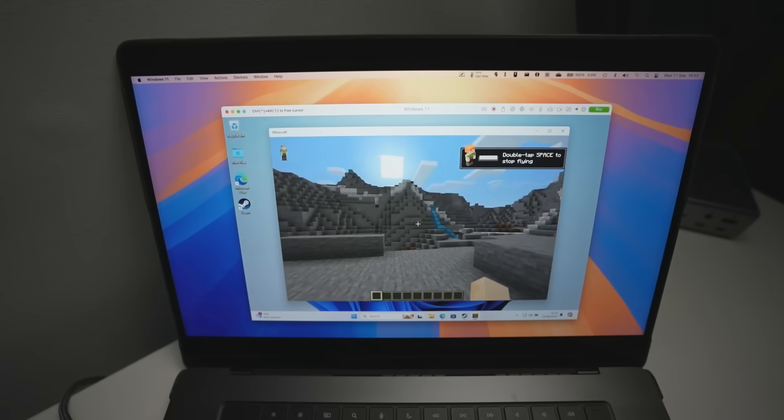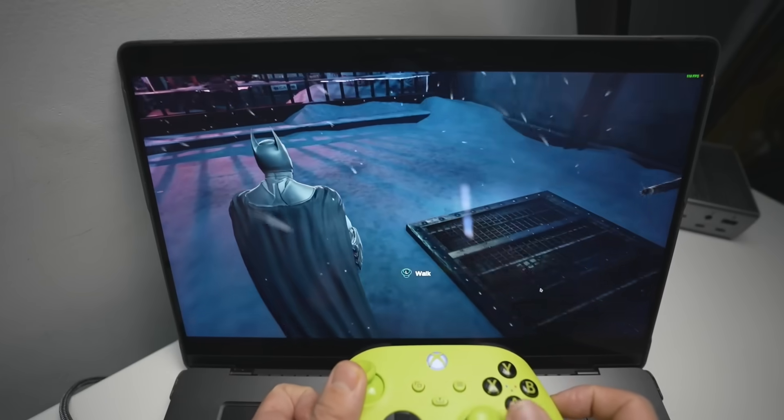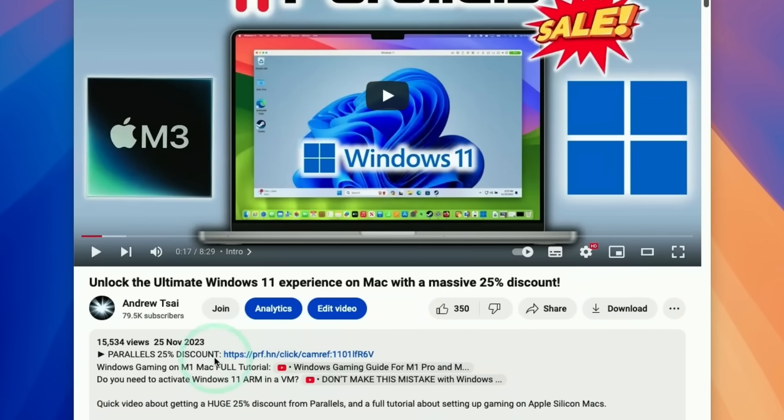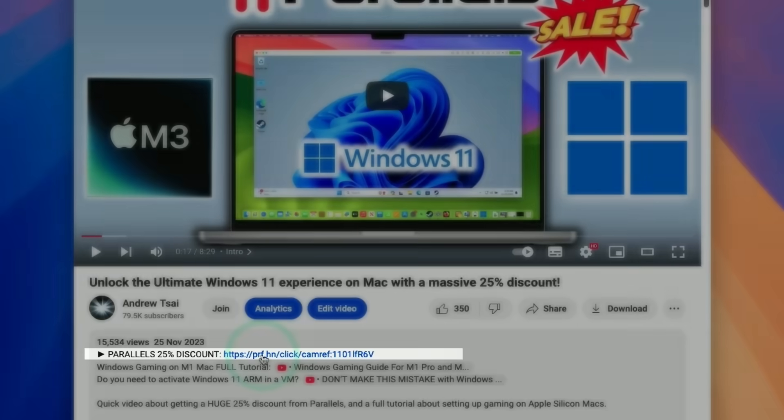In this video I'm going to show you how to get a whopping 25% off discount on the pro version of Parallels, or you can test it with a fully featured 14-day free trial. I'll also show you how to install and optimize Parallels, pair controllers, install Windows games and applications, and get the most out of Windows 11 ARM on a Mac. Every single purchase made after clicking the link in the video description is going to help support this channel.